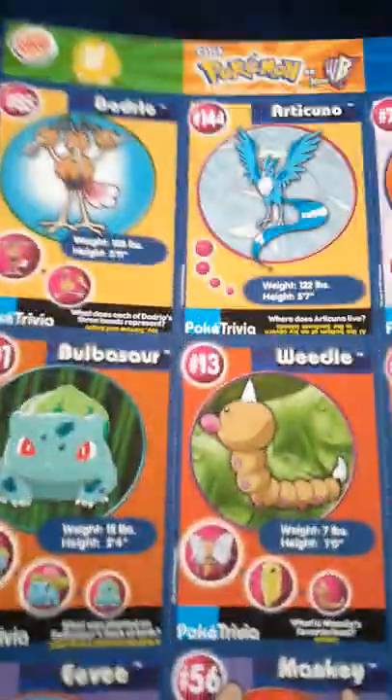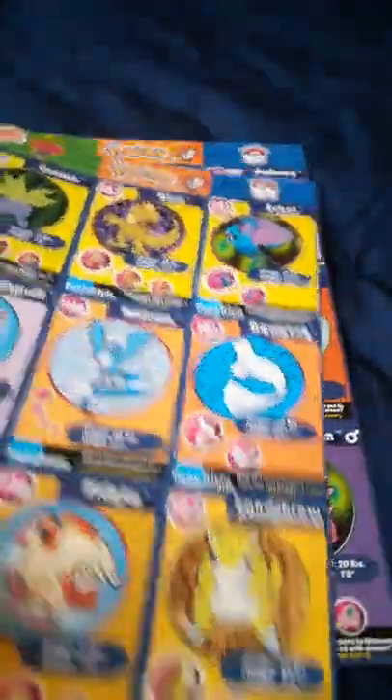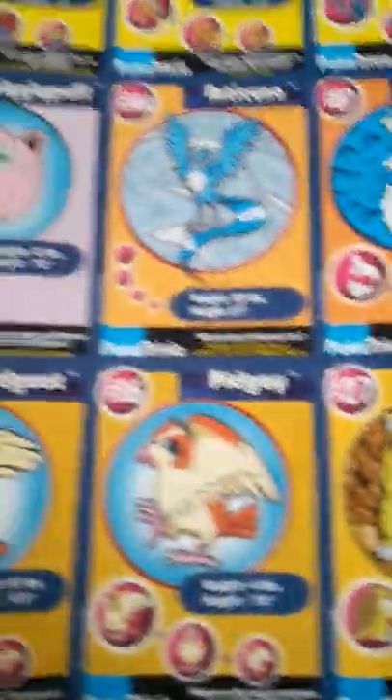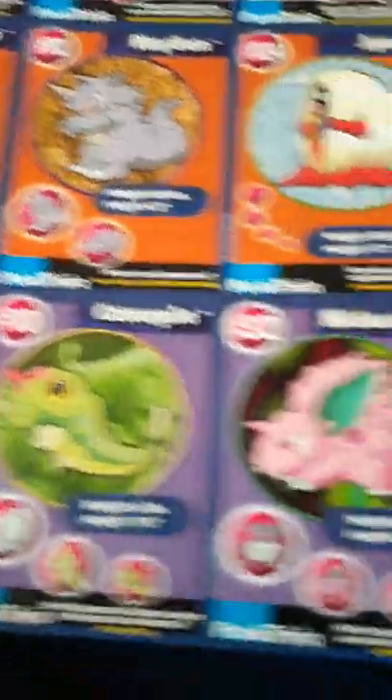I'm going to finish up here, I don't have much longer. Moltres, Rapidash, Articuno. I never looked at each sheet to be honest, but I know the whole set's here. I went through them one time when I first got them, and you could see if they were all here. All right, that'll do it — thanks for watching, like, subscribe, all that stuff. See y'all later.